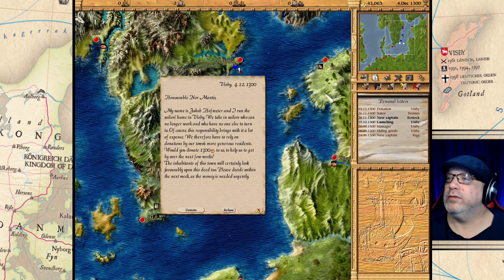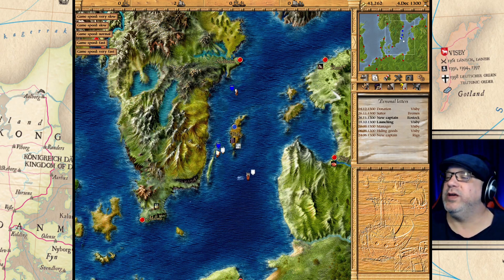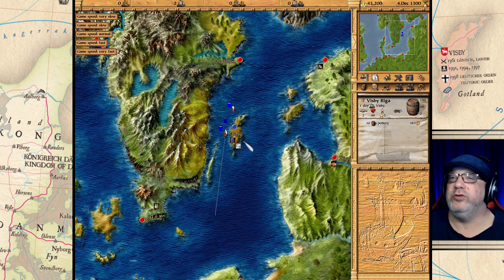We have a letter: it's from Jacob Hofmir, who runs the sailors' home in Visby. They take in sailors who can no longer work and have no one else to turn to, and they rely on donations from the town's more generous residents. They are requesting a donation of 1,300 gold to help them get by over the next few weeks, and the inhabitants of the town will look favorably upon this deed. Let's donate that — we have quite a bit of money. Let's speed back up and keep an eye on our new Visby-Riga trade route.